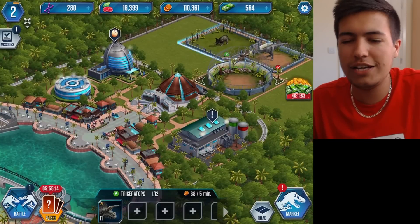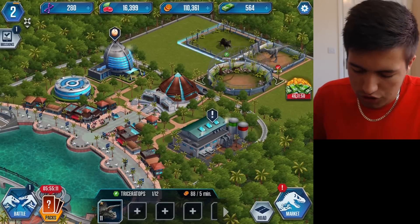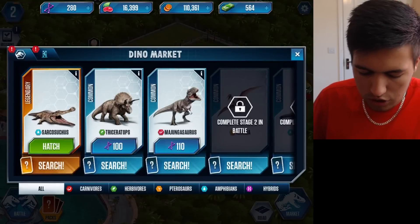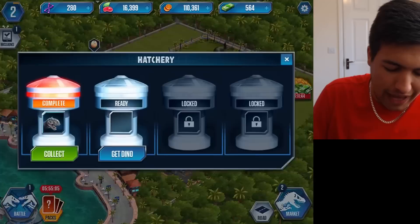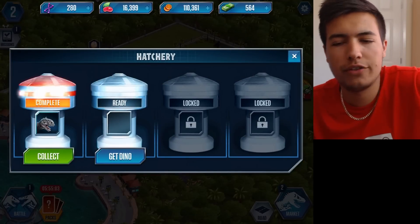This is my world, as you can see — it's very basic because I've just started it — but I've also just bought a legendary dinosaur which we can hatch now. Everything's going wrong. Why is everything going wrong?